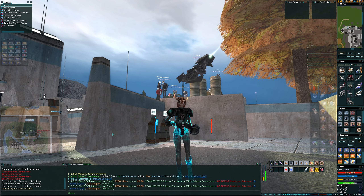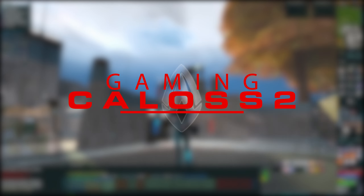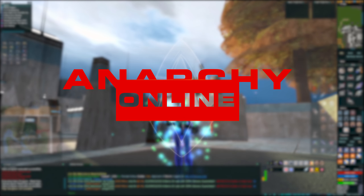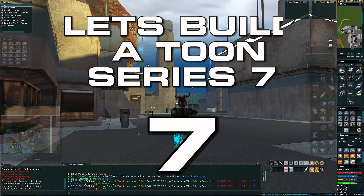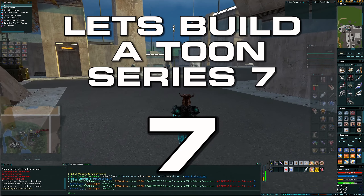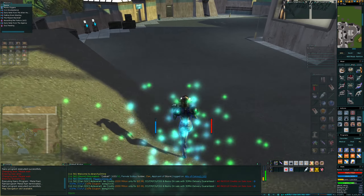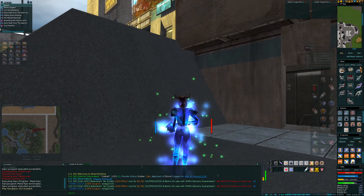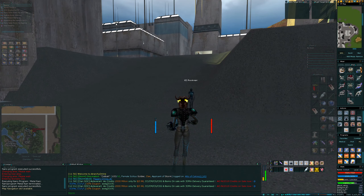Hi all and welcome to the video. In this one it's the Let's Build a Toon series, number seven. As you can see I'm stood in Borealis, not Elysium. We are now level 101, which means our elite daily is no longer Biomare but in fact Smuggler's Den part one, as I call it, where we have to go kill mantis diggers.